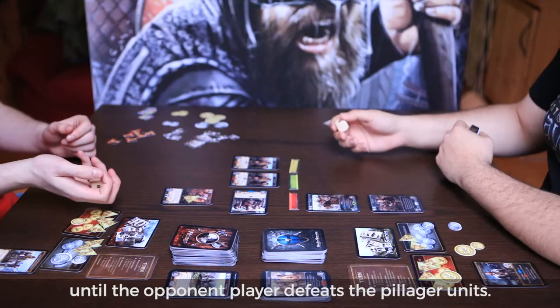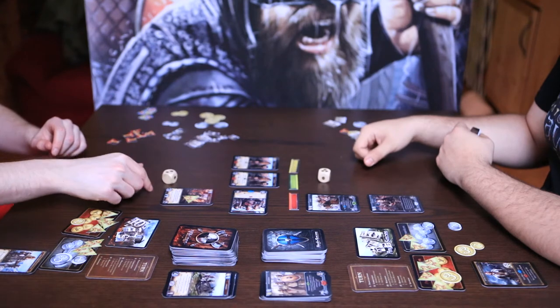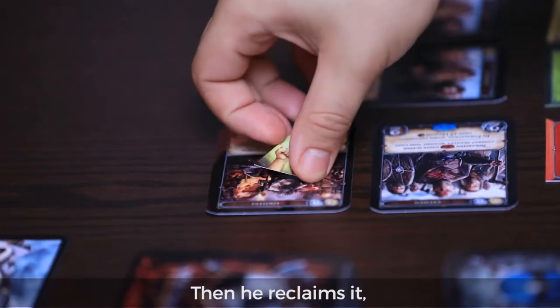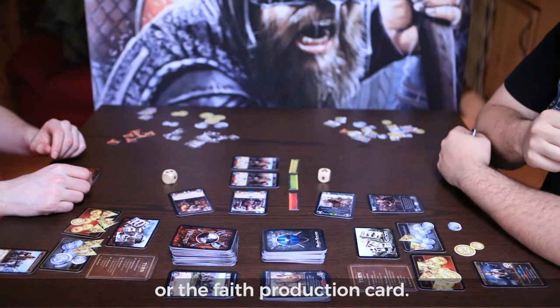It stays there until the opponent player defeats the pillager unit. Then he reclaims it and may freely place it back onto the gold or onto the fate production card.